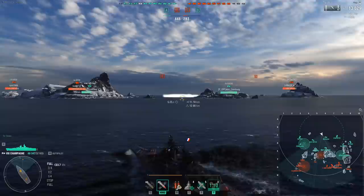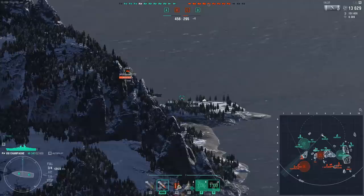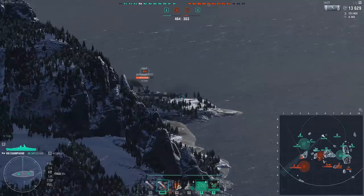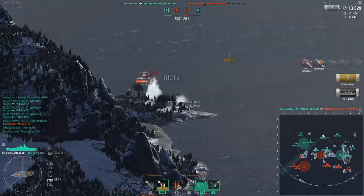The AA defense is basically complete garbage — the continuous AA is a complete joke and you only throw up 6 flak shells — so carriers will have a pretty easy time battering you. The concealment is pretty good at 12.9km; Vladivostok can get 12.2, Incy can get 12.2, so 12.9 is okay, but it's nothing that really stands out.